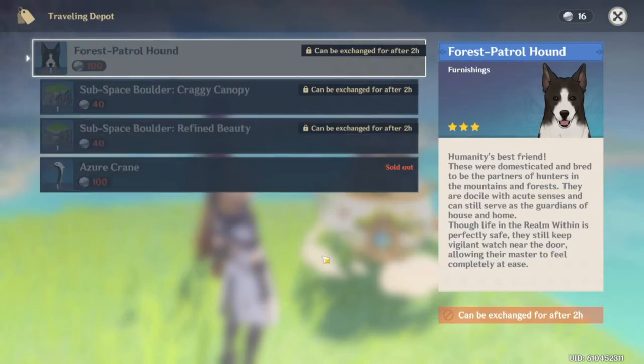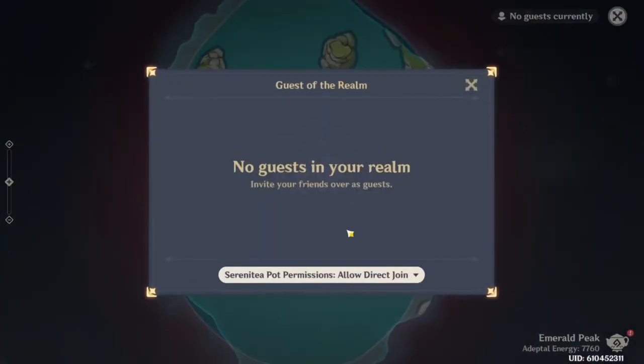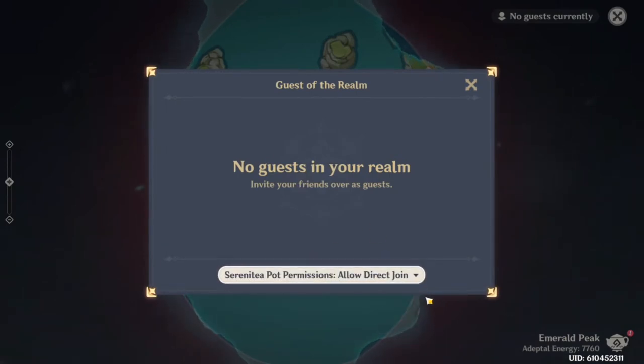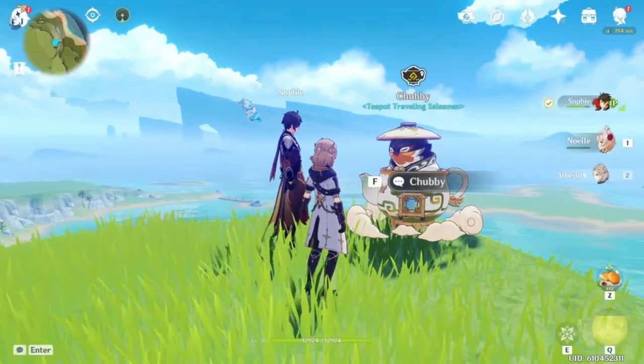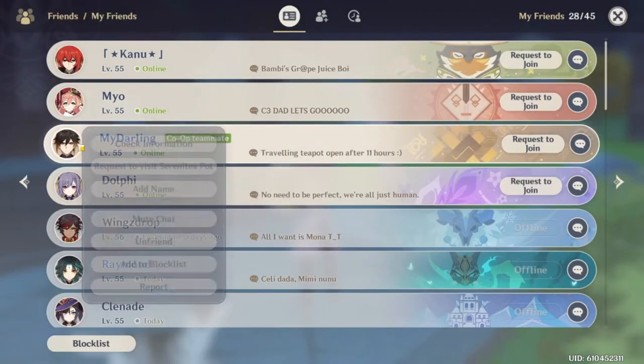The traveling teapot merchant that comes every Friday has a shared stock, so if one person buys the items, it won't be available for others. You may want to keep your teapot world joinable only after requests, unless you don't care if there are no items to buy from your own weekly shop. However, owners of the teapot do get first dibs for 24 hours, and visitors can only buy from Chubby on Saturdays and Sundays. So you can decide after Friday if you want to leave your teapot realm open to visitors or not.